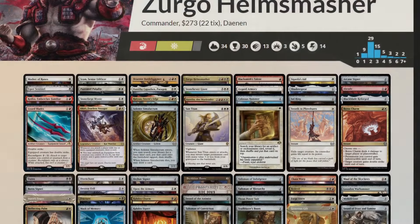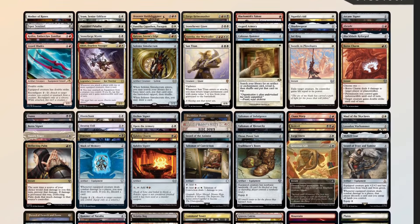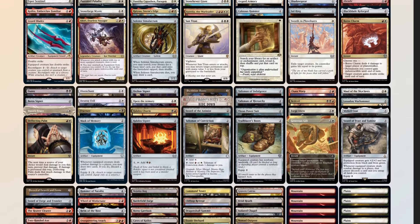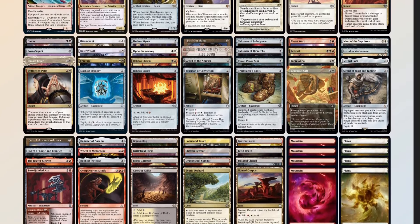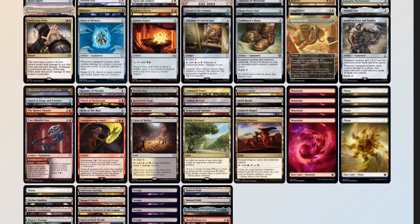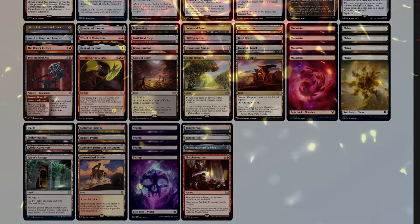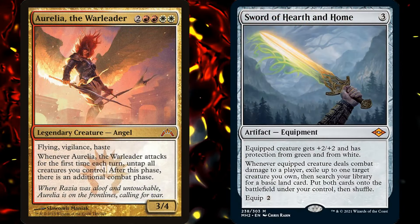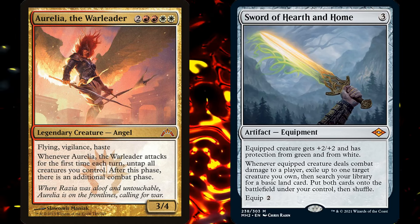Now that we have our decklist, let's compare it to our checklist: 49 mana sources split between 34 lands and 15 pieces of ramp; 12 pieces of card advantage; 12 pieces of interaction; 2 board wipes; 2 pieces of graveyard hate in Rakdos Charm and Bojuka Bog; and 1 Sudden I Win card in Aurelia the Warleader. Aurelia goes infinite if you flicker her, which we can do with Sword of Hearth and Home.